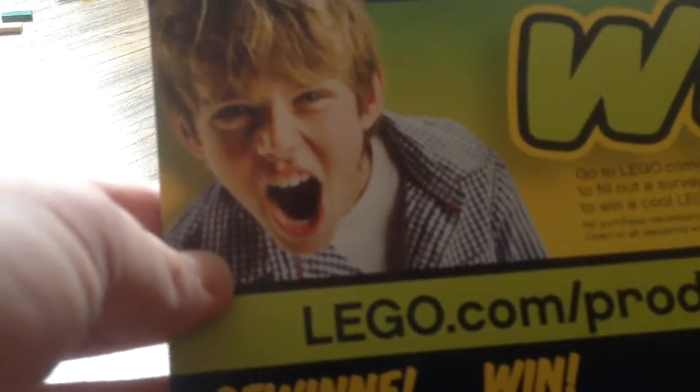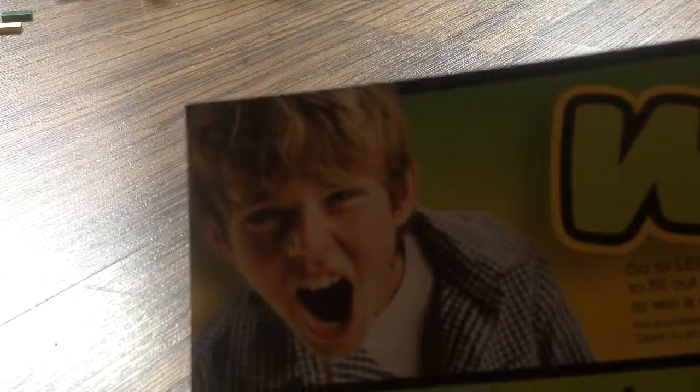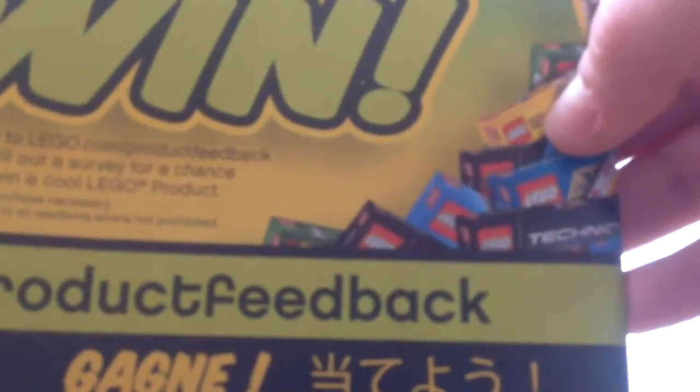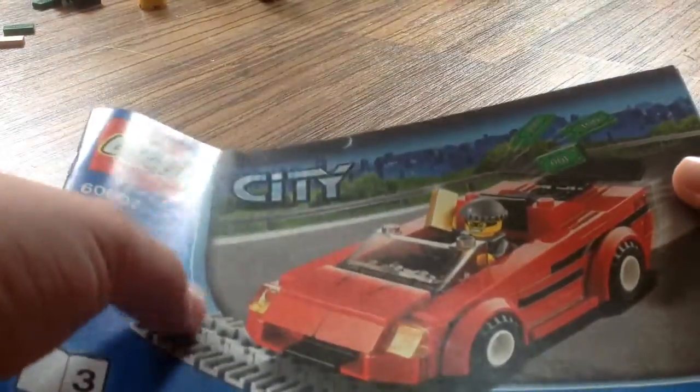They still had Lego Club commercials in the instructions back then. The next booklet covers the police car. There's a nostalgia section showing old sets like World Racers, which is no longer sold by Lego — it's from around 2005. After that is the car build, which looks hard at first but is actually easy once you get the hang of it.